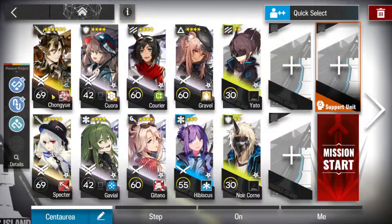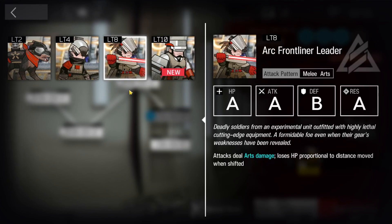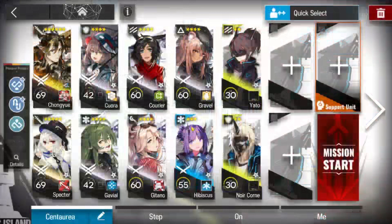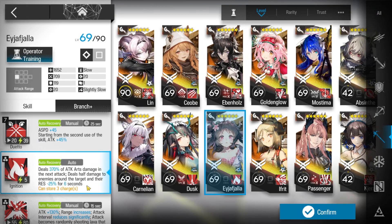Anyways, the squad. Chongyu is essential. Spectre can be replaced by anyone who can deal with the kitchen knife and the lightsaber, and it does take a lot to deal with the lightsabers, so if you don't have anyone that can do that, you can also bring an extra burst damage dealer to kill them at the end.